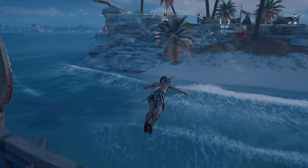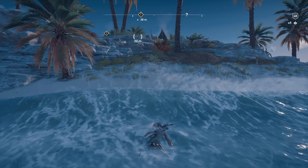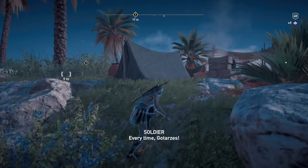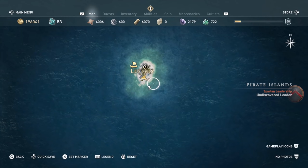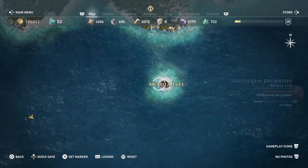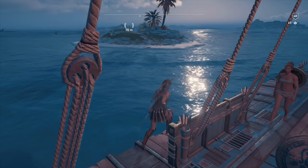You're going to see me jump off the boat, get onto the island, run around a little bit, and then I'll pull up the map one more time so you can see the difference. Look at it now — you can see there are no mountains visible because the fog is gone. It all looks green now. This is the other island you need to go to as well.